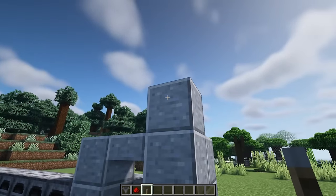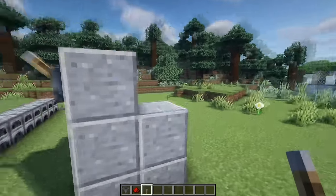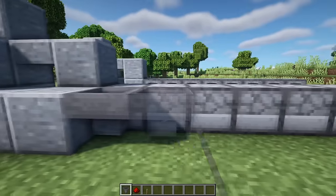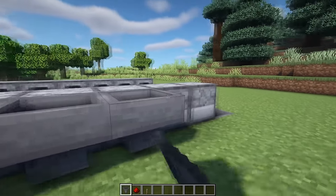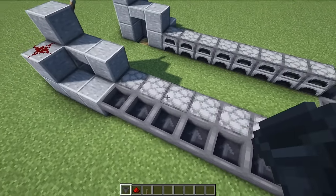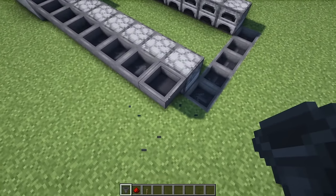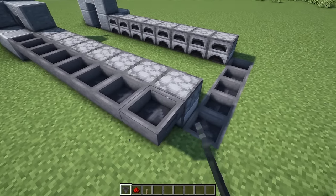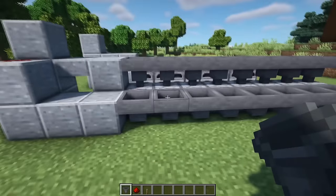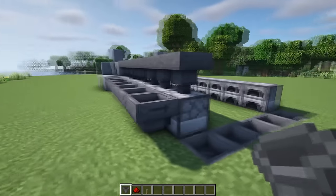Go ahead and stick a lever on this top andesite block and place a redstone dust behind it. Now grab your hoppers and, crouching once again, place eight of them into the back of all of the furnaces — make sure they're all facing into the side and not into the ground. Then from the top side make them go directly down into the furnaces, so it should look like this.